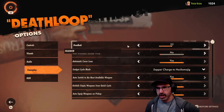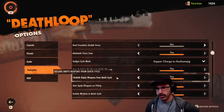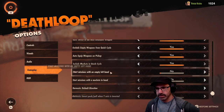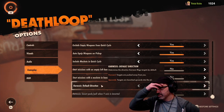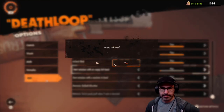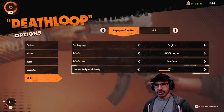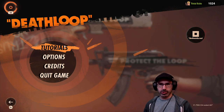Alright. Head bob — that was at 100 before. Automatic cover lean. Auto switch. Exclude weapons — machete, machete. Determines the direction. Carnesis flings. I don't think it's the carnesis one. I don't see an option for it, so we're just gonna go. Tutorials... ooh, tutorial.